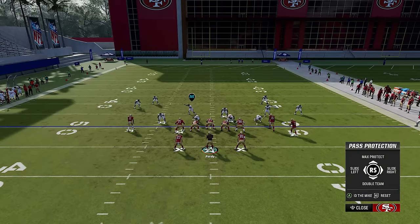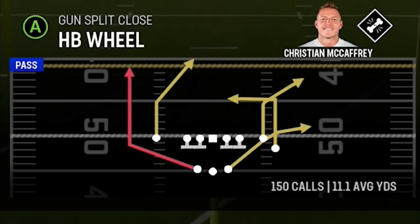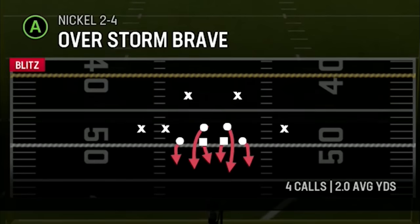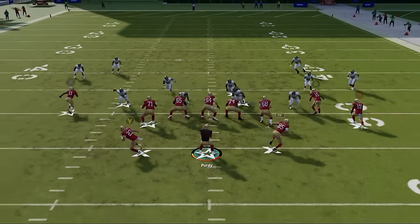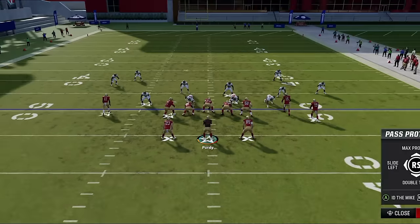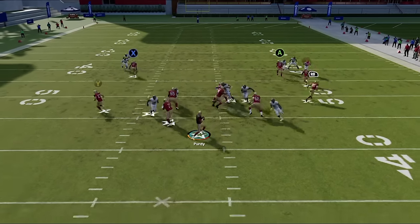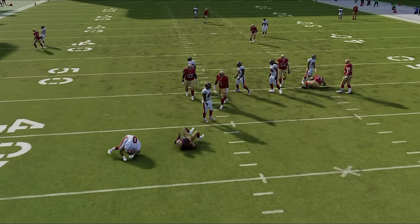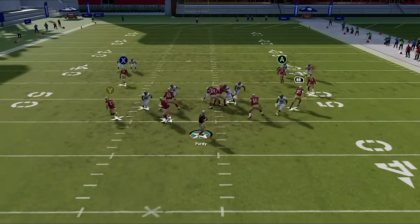You can always change your protection calls by pressing L1 or the left bumper, then pressing the left or right stick to choose which direction the blocking will prioritize first. On this play, I have the defense blitzing more defenders than I have blockers — six coming in on defense and only five linemen blocking. If I make no adjustments at all, I get instant A or B gap pressure right up the middle, which is the fastest way to get to the quarterback. But if I slide my protection to the left or right, this will change where the pressure comes from, buying me more time and letting me know where I can go after the play starts.